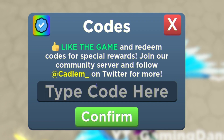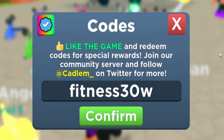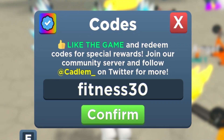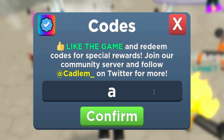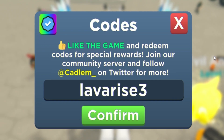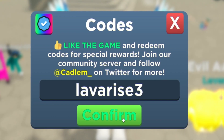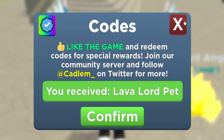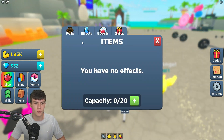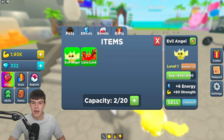After that we have 'fitness30'. I've also just realized that after this we will be able to open up our first egg in the game, which is going to be quite nice. Moving on, we are now going to redeem the code 'lavarisefree'. Redeem that code for some more strength and crystals. This one gives you the Lava Lord pet, which is actually really exciting — let's check out the stats on it.